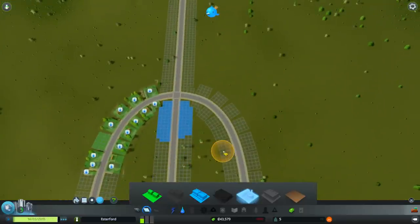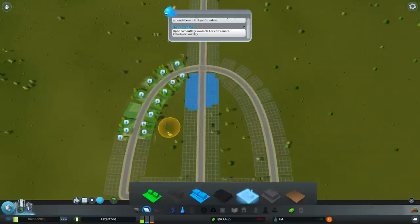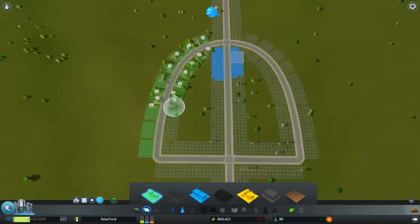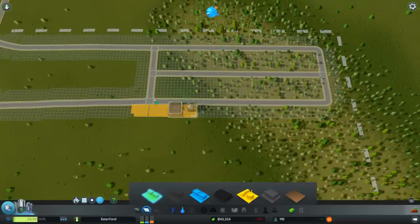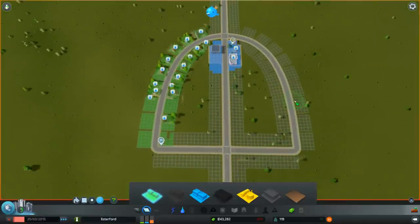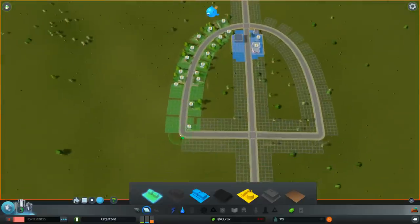Let's take it off pause and see if that happens. These people are all complaining because they haven't got water or electricity - that's okay for now. We're starting to get some commercial buildings and some industrial buildings over here. The reason I wanted these buildings filling in the way they are is because of electricity. Let's put in some electricity.